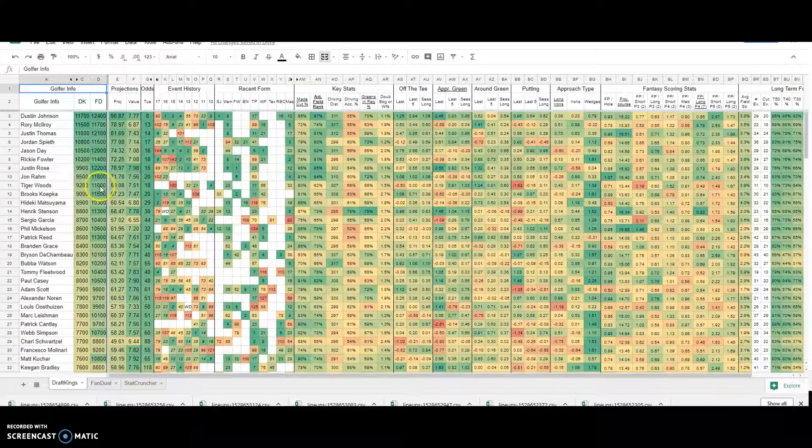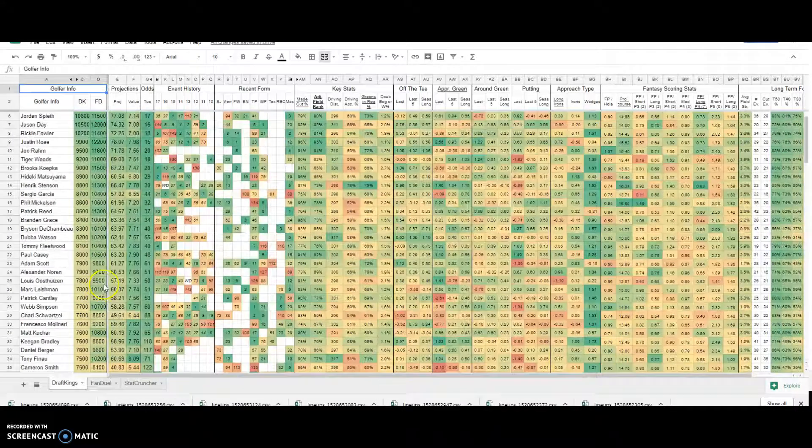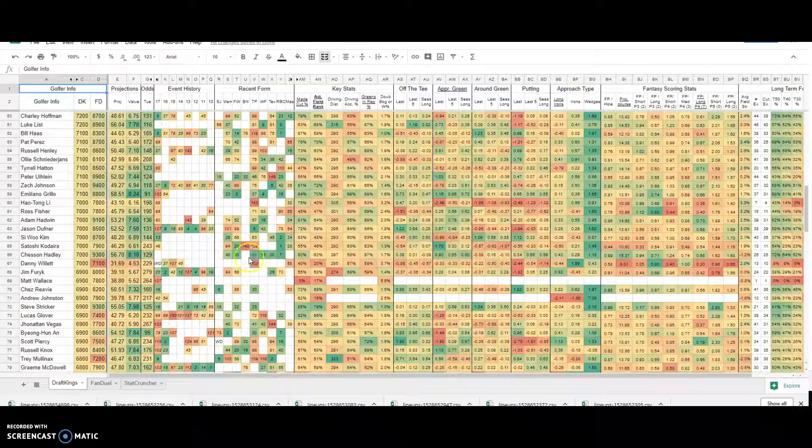Same thing with Romo. Even Tiger Woods is a little pricey on FanDuel. You can see situations where golfers are being priced as super studs on one site but not on the other — Patrick Reed, for example. There's a lot of that going on this week, and you really want to take note of these salary discrepancies when setting up your lineups. You have your odds, your value based on projections, your win odds, and general event histories. Recent form is super important — I want to see guys who are making cuts and doing well lately.